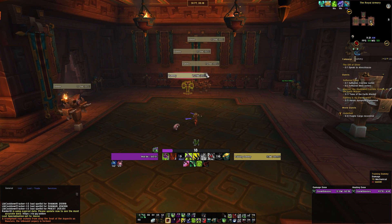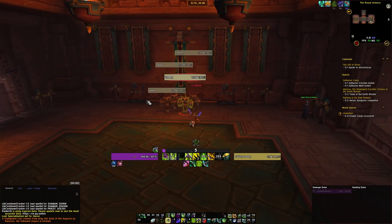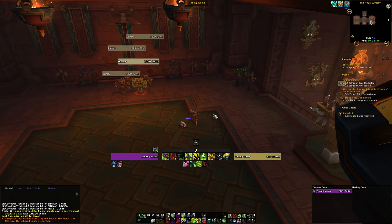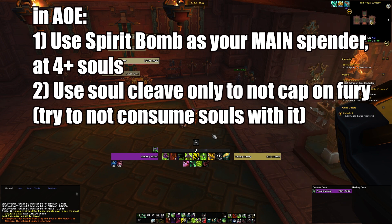In AoE, it's basically the same — use all abilities when you have Frailty stacks and Fiery Brand on targets. The key difference is that you want to be spending with Spirit Bomb as much as possible. On single target, Soul Cleave is your main spender. In AoE, Spirit Bomb is your Soul Spender — use it at 4+ souls — and Soul Cleave is your Fury Spender. It's important to keep that in mind.